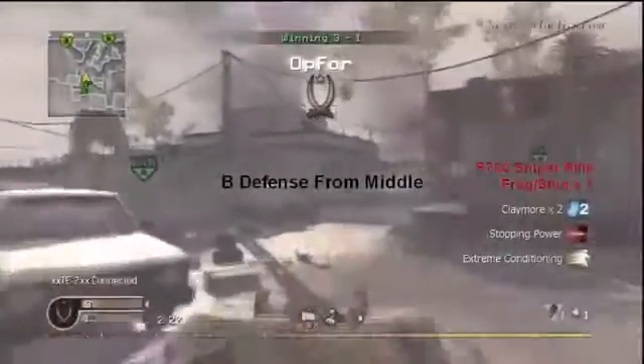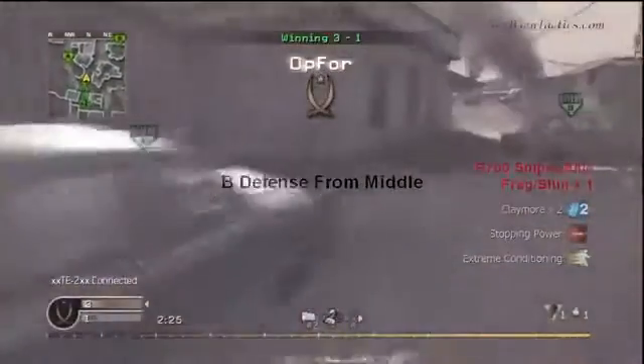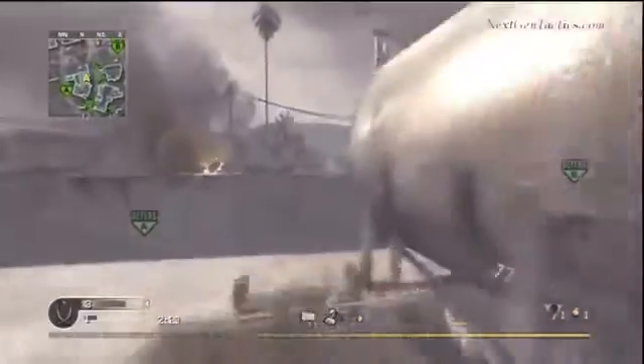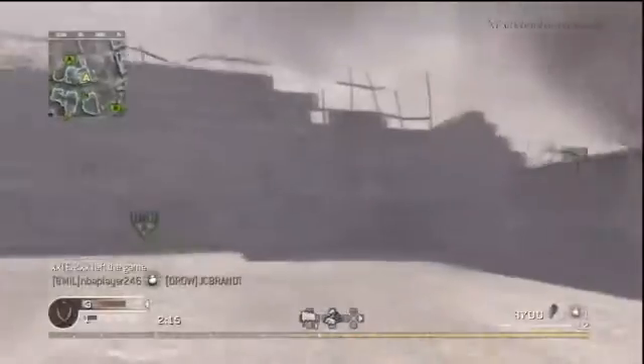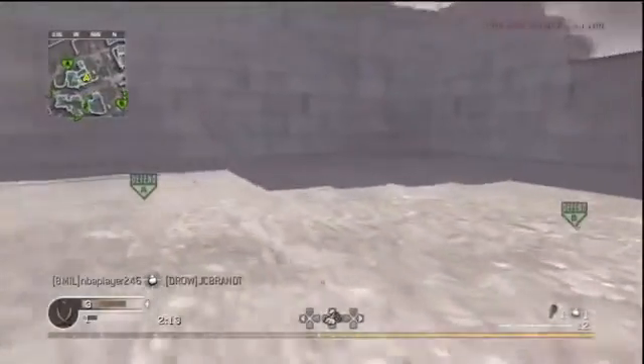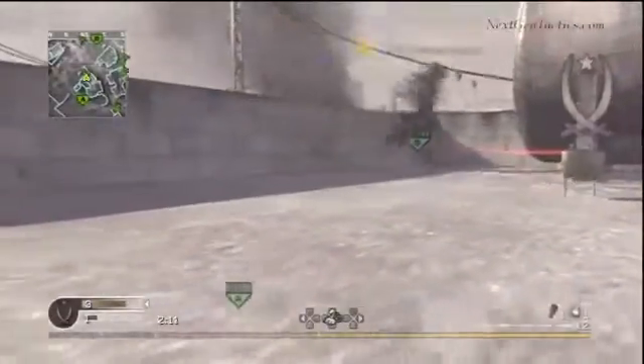Here's the same thing as last round, only we are going to place claymores. Always place one at the bottom of the stairs, or at the top. Change up your positions and place a claymore here — that would have caught the guy in the last round. That's a very important claymore, and it defends me.